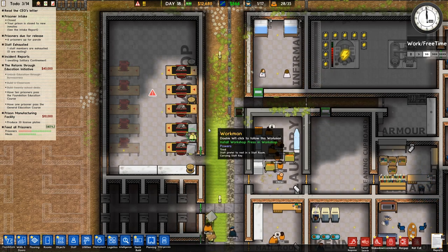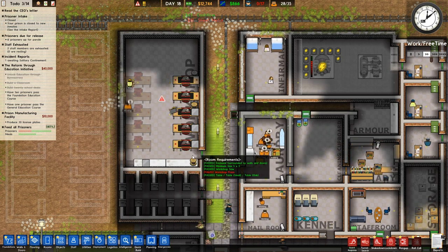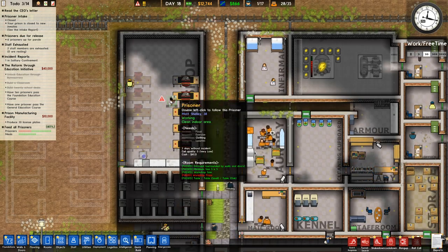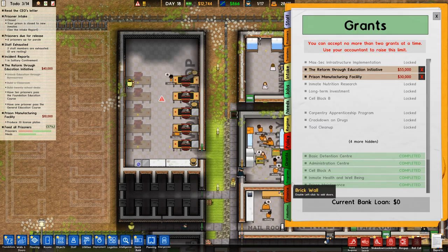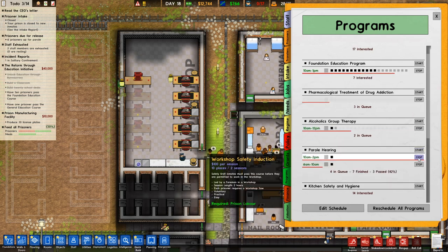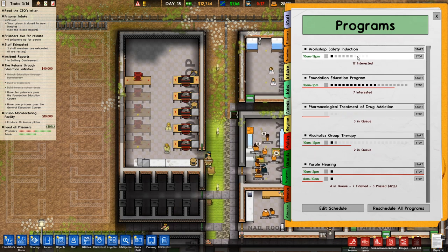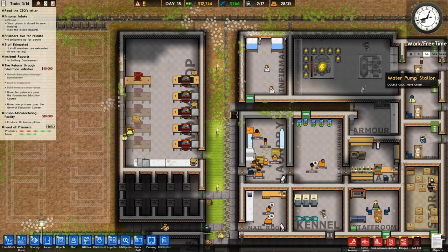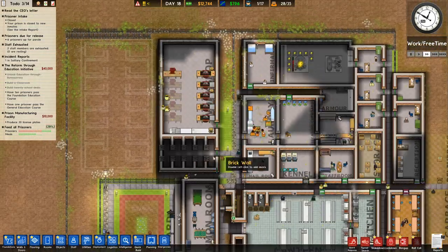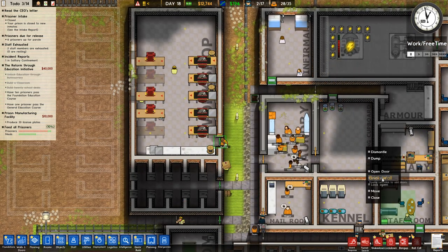There are people hanging about in reception. This workshop is almost complete — it's costing a lot. Let's get on with it and assign some people to work in it. Do they have to pass the workshop safety induction first? I think they do. Where is it? Workshop — there we go, 10 to 12. I don't know how that interferes with people who work — do they skip off work to come do this?